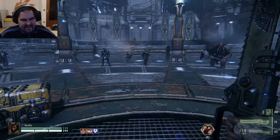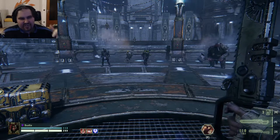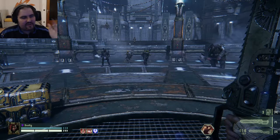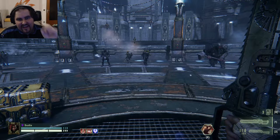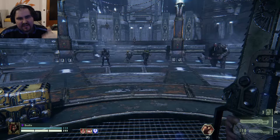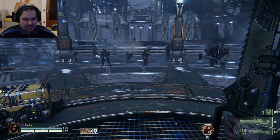How quickly do you get your dodge charges back? Thankfully Fatshark has normalized the whole thing so every class now has the same recharge time. Right now it takes 0.85 seconds to get one dodge charge back. And importantly, those 0.85 seconds always regenerate — you don't have to wait until all your charges are depleted. It will always give you a new charge every 0.85 seconds.